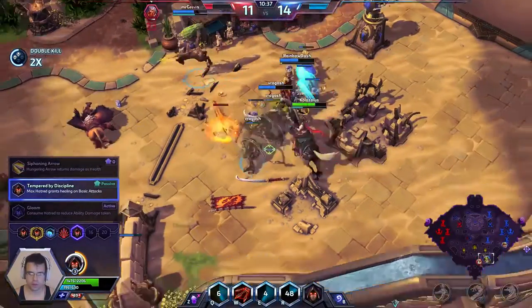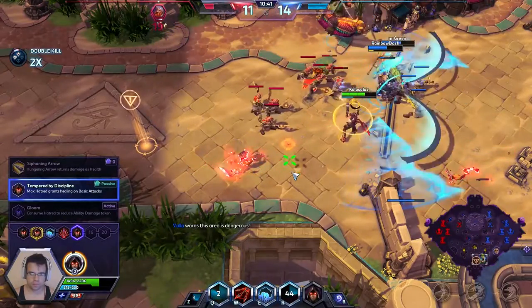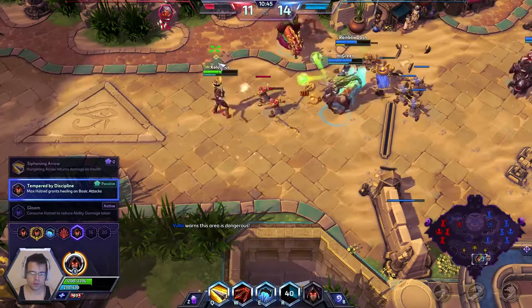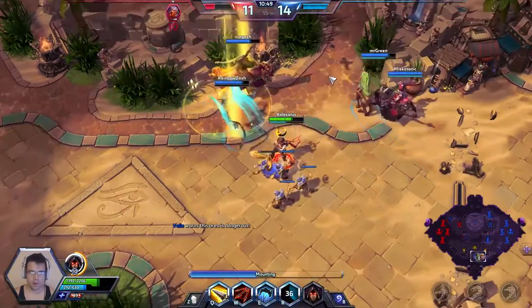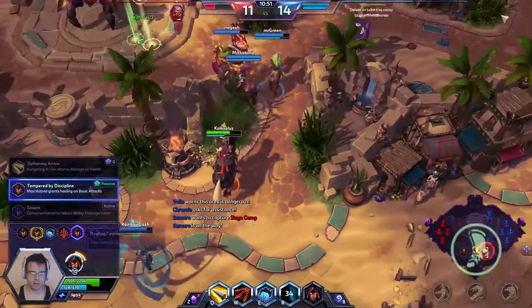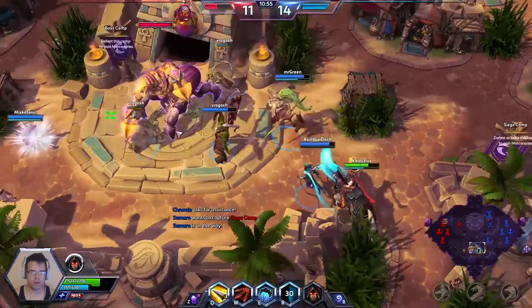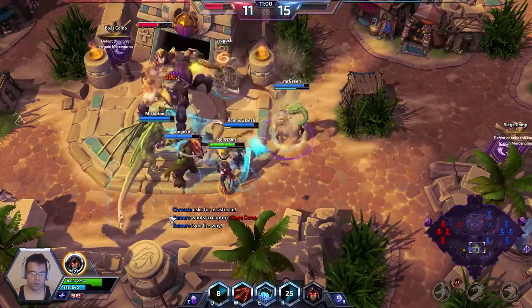That vault into the Q actually did help us a lot. I'm going to try to get up to 10 stacks to start healing off of my basic attacks. There we go — we just started healing right there. And now we're waiting for a level 16 talent. Honestly, it's not that interesting, but it's definitely going to help us in the long run: Sealing Hatred.